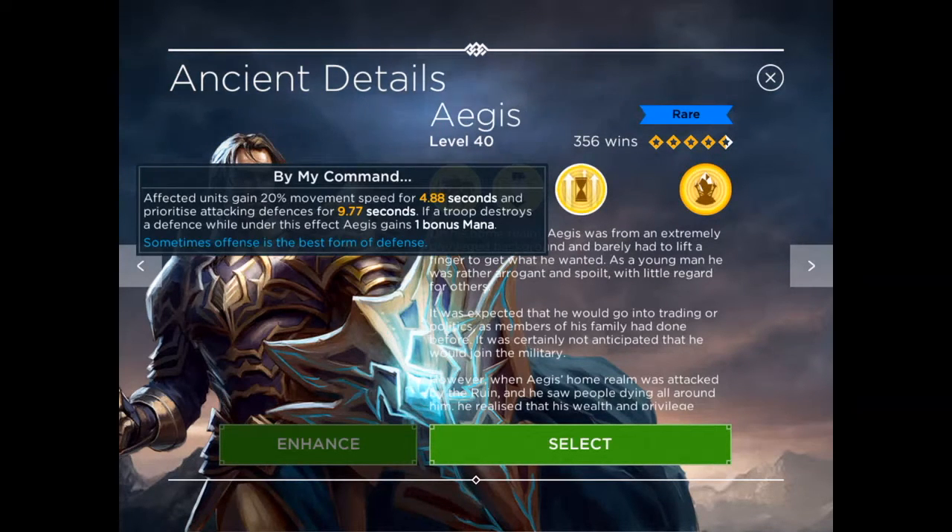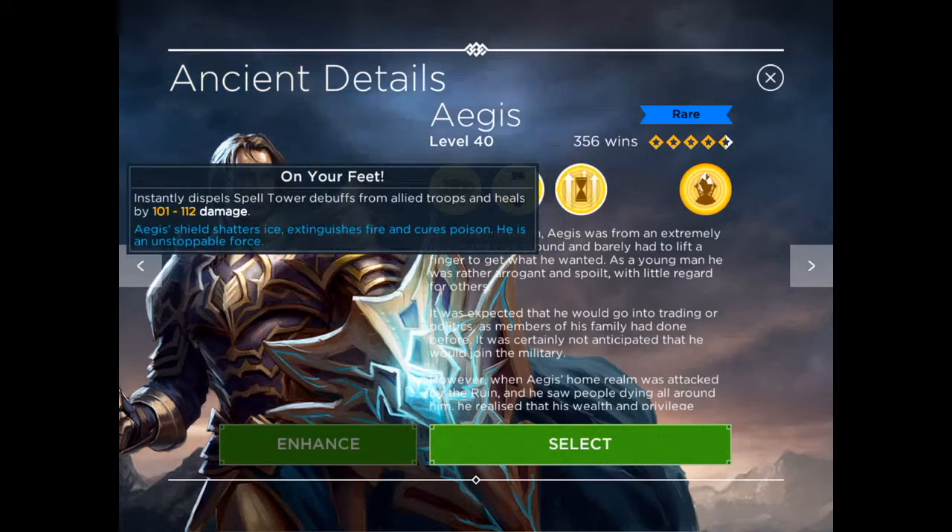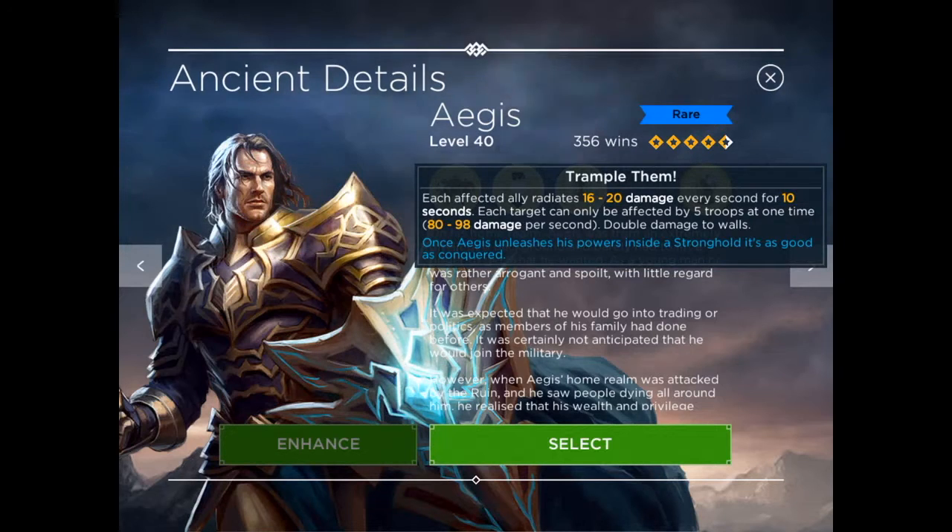His first skill, For My Command, gives affected units 20% movement speed for 4.88 seconds and they prioritize attacking defenses for 9.77 seconds. If a troop destroys a defense while under this effect, Aegis gains 1 bonus mana. His second skill, On Your Feet, instantly dispels spell tower debuffs from allied troops and heals by 101 to 112 damage.